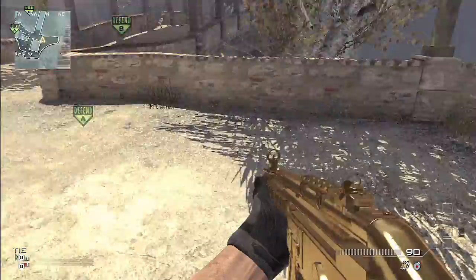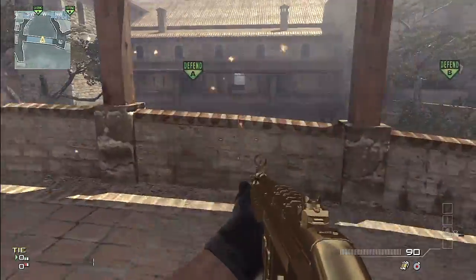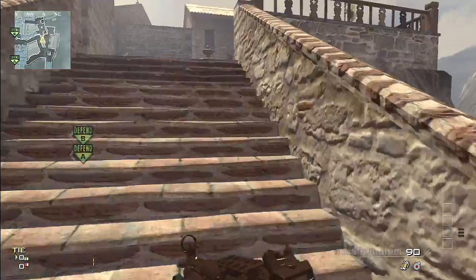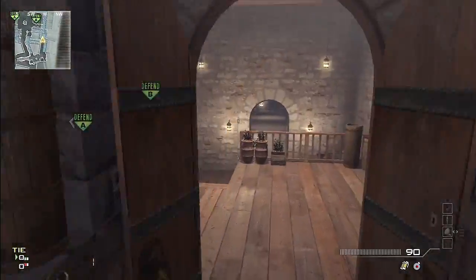If you're playing with your clan or team, calling out to your teammates where enemies are is going to be very easy because the whole map is pretty distinguishable. Like right here, there's a bell — if there's someone in this area you can just call out 'there's a guy at bell' or something like that. So I think this map is going to be very fun to play in a team.